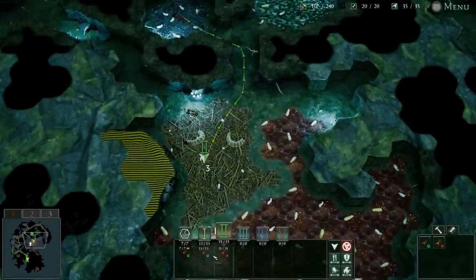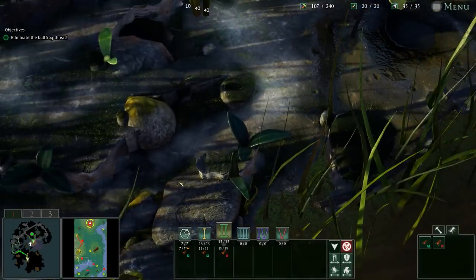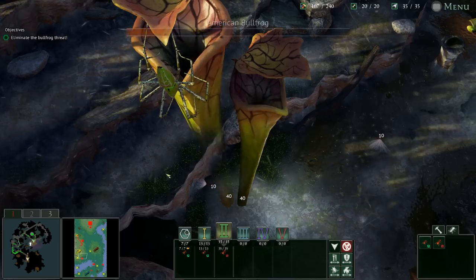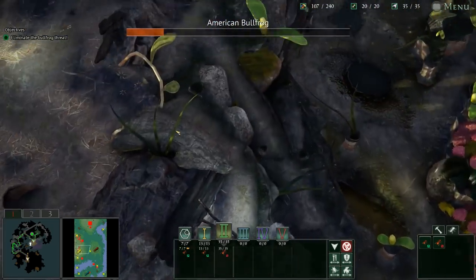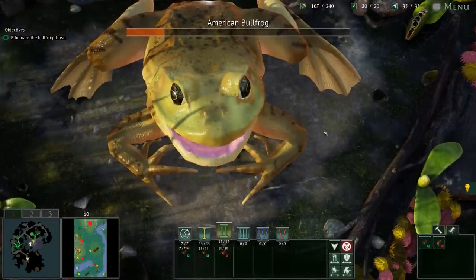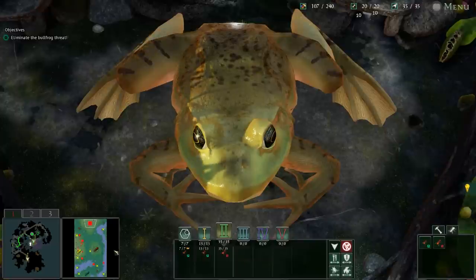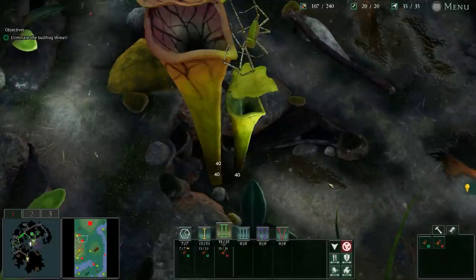Lone invertebrates will be picked off quickly. The ants should travel in numbers or not at all. We're going to send control group two, which is now my army, up here. So where are these amphibians? Oh snap - that thing is massive. So this is the king boss, the bullfrog. But we also have these giant spiders hanging around the pitcher plants.